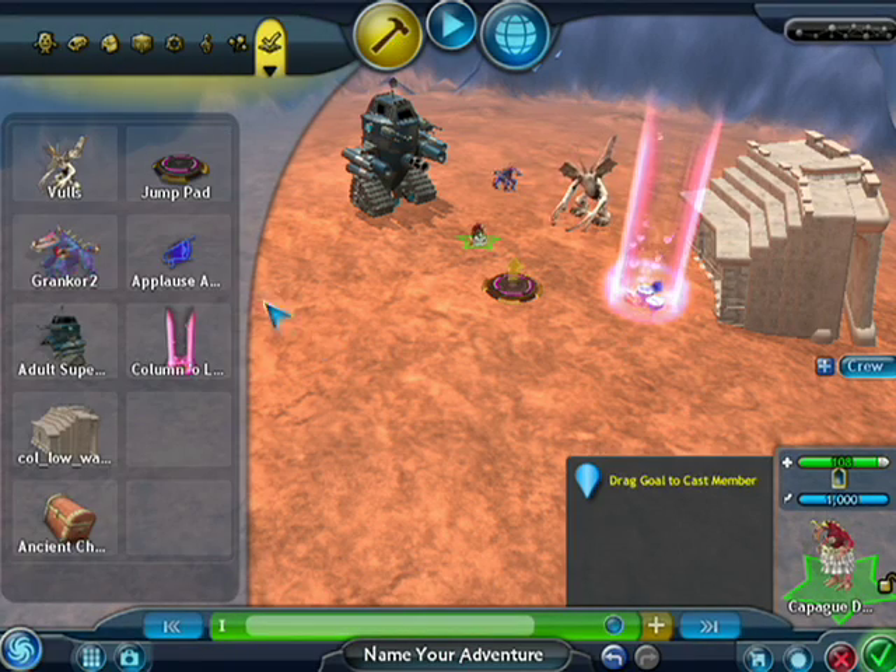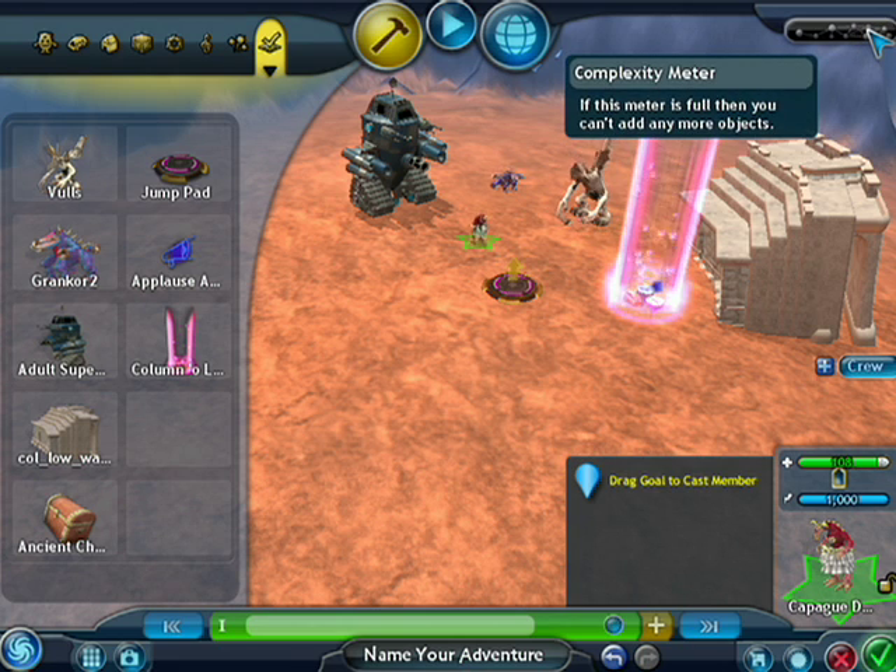This last palette over here shows all the different objects you've been using so far in your adventure. You can continue adding objects as long as you want until this complexity meter fills up to full. That's been a quick overview of how to create a basic adventure.